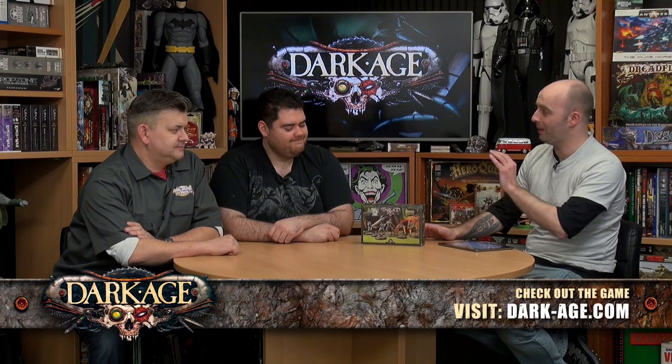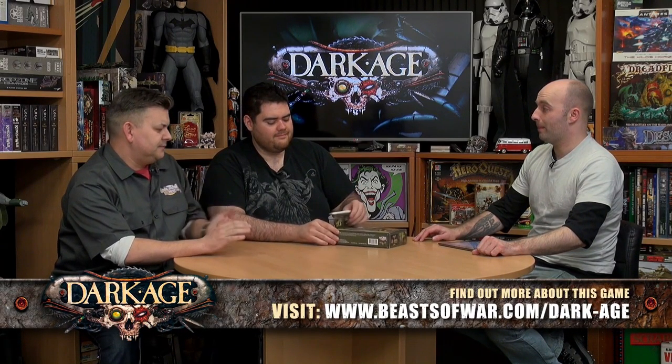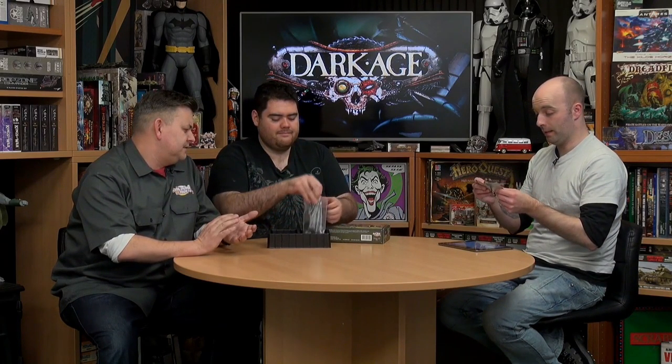So if you want to crack open the box, we'll get a look at these. In this starter set we get Mandible, who is essentially the backbone leader of this starting group. We have Broodhounds — two Broodhounds in there. We have three of the PUDs, and we have some Ratchets.